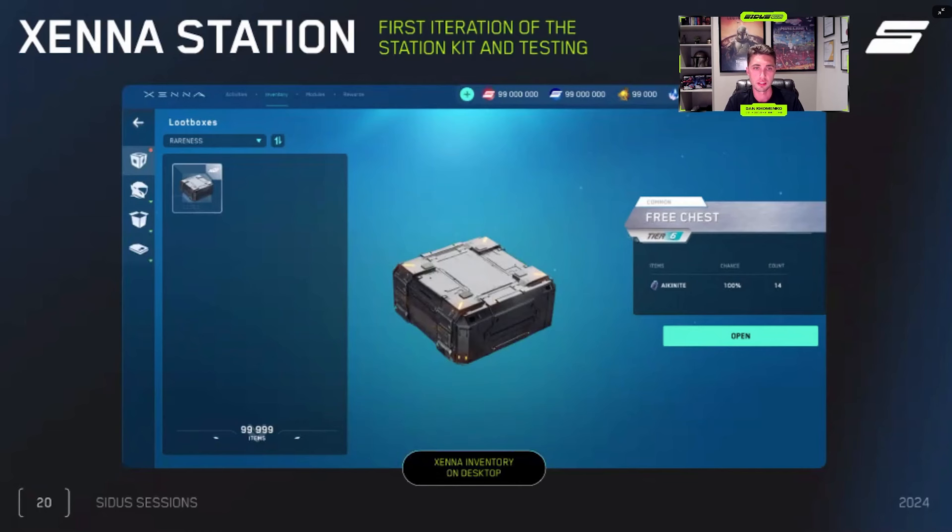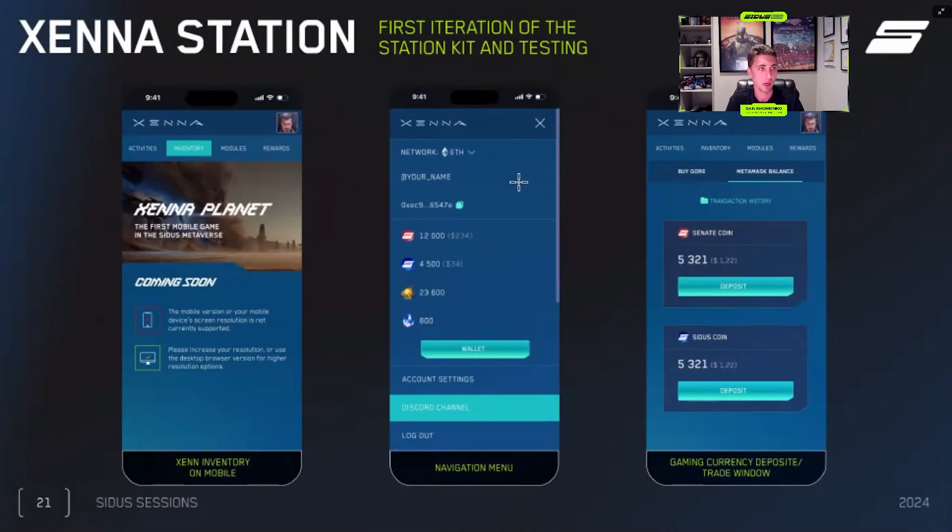Part of the module economy includes Xena Station, which will be the next big thing for Xena — players will be able to make contributions to own certain services within Xena itself. The first iteration of the Station Kit is at the testing stage. We are taking a step not only towards metaverse development by connecting open stations with flights, but also moving towards a mobile-first approach. We seriously want to see the module economy on mobile as well, so the games you play on mobile will also be connected to the module economy.